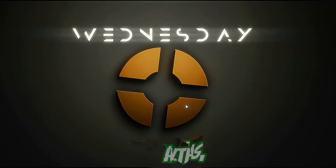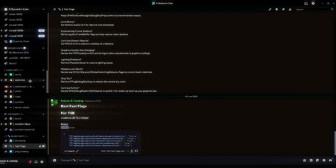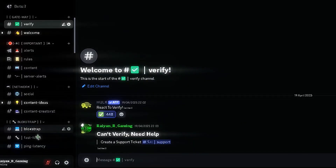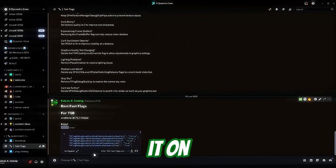Before we do anything, I just want you to join my Discord server — the link is in the description. After you join, do the simple verification system, then come down to the fast flag channel and you'll see the latest fast flag, which is most probably from June 3rd. You can copy it by clicking 'view whole file' or just download it to your PC.